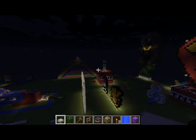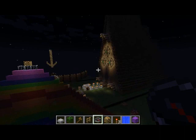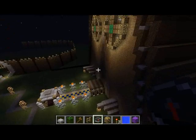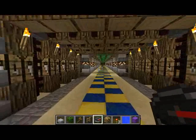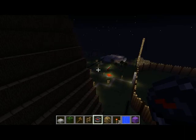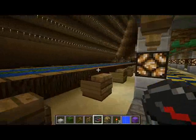An example of an epic build is this church. Chronicle made this church and we helped a little bit — I did some world editing for her. If you make an epic build, or if you have a plan to make one, you can get our help to do some basic world edit stuff like copying and pasting things. She made a couple layers of the ceiling, I selected it, copied it, and pasted it all the way back to do the whole ceiling — took me like a minute or two. Epic builds are another way to rank up.